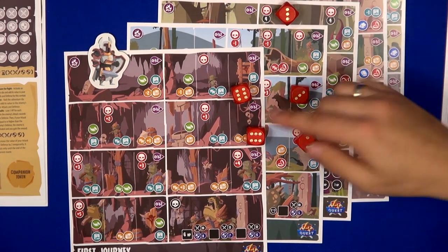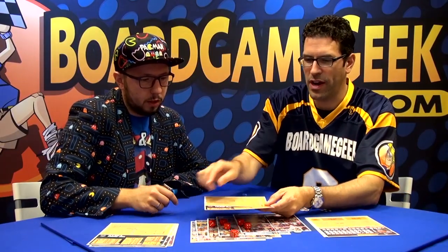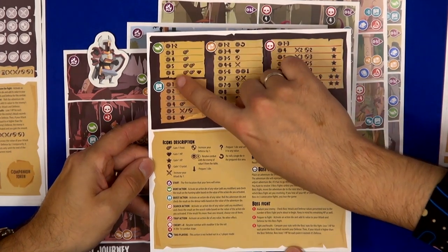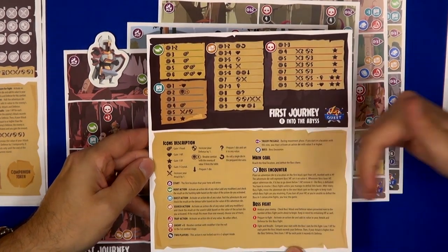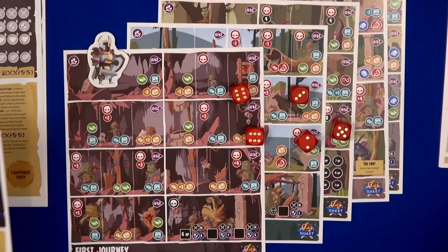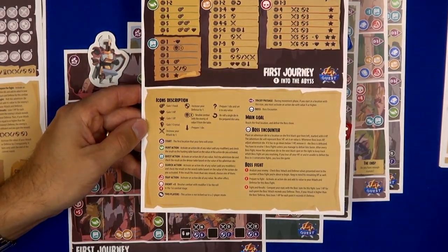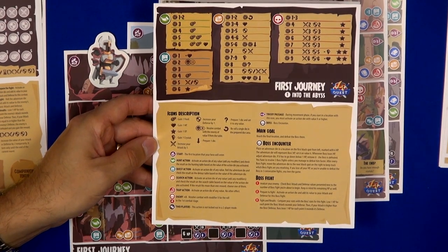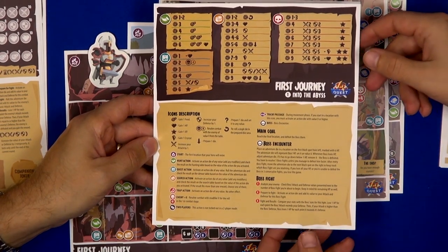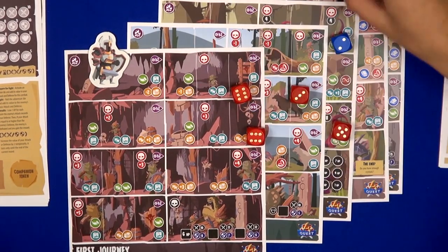For example, you spend one die for hunting. There's a little table here for hunting and various different actions. When you activate a die for hunting, you put it aside and check the result — a three gives you one food, so you can progress one food. If you activate a die of any value on this spot, you take an adventure die and roll it. A result of two looks like a little injury — fell down a flight of stairs. You can also hunt for treasure. You spend one die, then you need to progress — spending two or higher — and then you can do new things and take those actions.